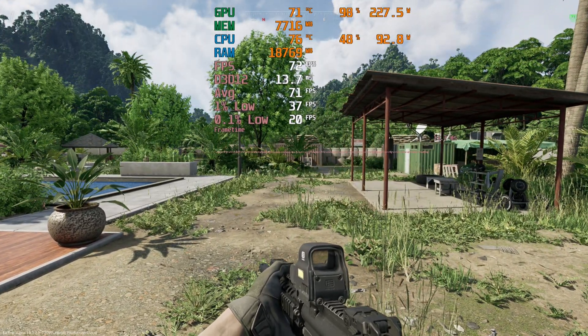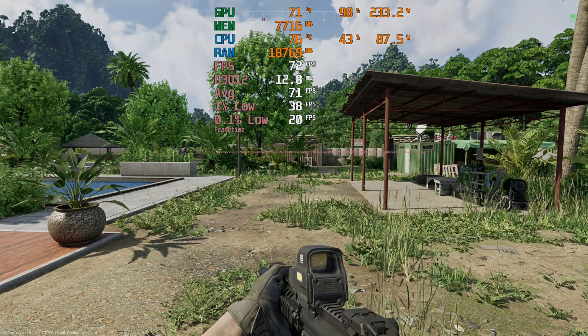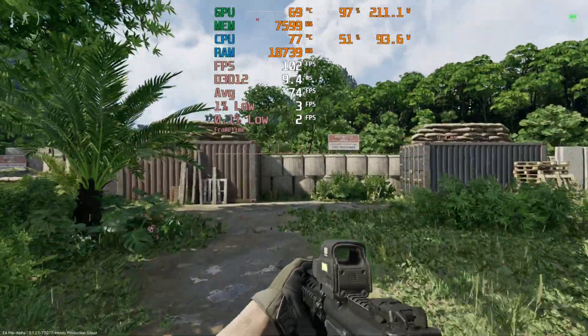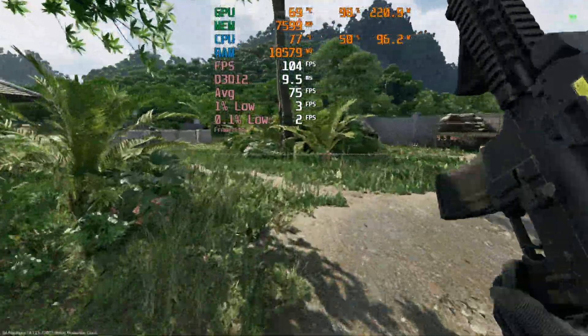Just to test that, I'm going to turn on some DLSS, because at the moment this is just native 1080p. So we'll try DLSS and we'll see what happens. Still at 1080p low, but now I've enabled DLSS in performance mode and our FPS has gone up. So we were clearly GPU limited there at 1080p low.